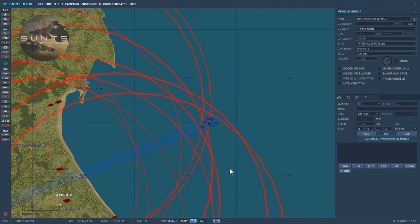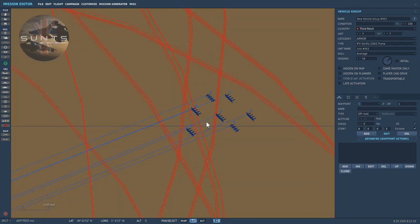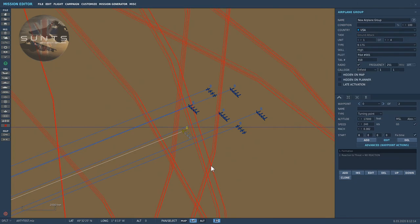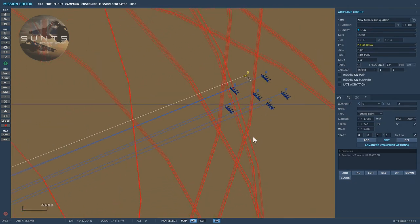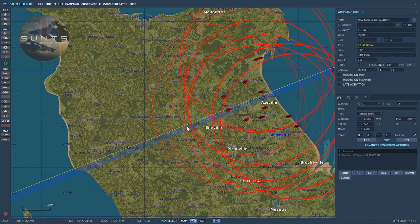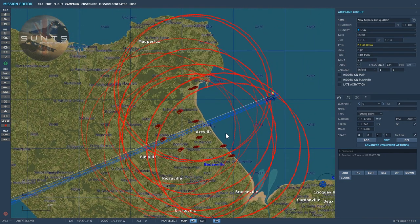I've also created a number of flights of B-17s and P-51s. The P-51s will escort the B-17s, and as they fly over this particular area the flak units will open up.